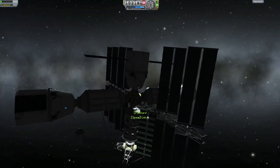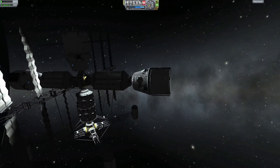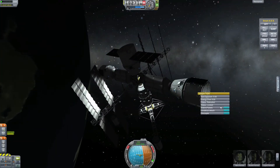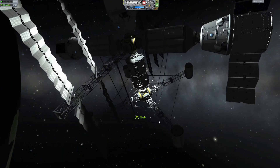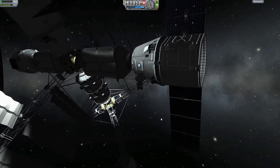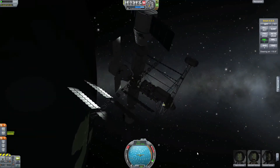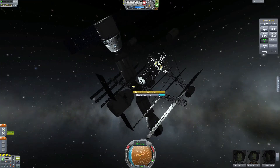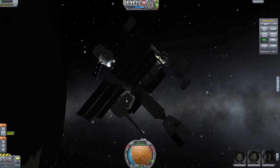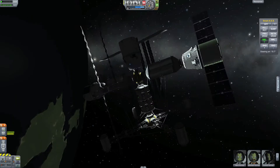Approaching the station and being very careful since we're docking between the solar panels, but it worked fine. Now there's a small Kerbal switcheroo — getting the old Kerbals into the Dragon capsule that's been detached. When we changed all the parts on Chronos station I forgot to include the crew list mod which made it possible to move Kerbals directly from one capsule to another.